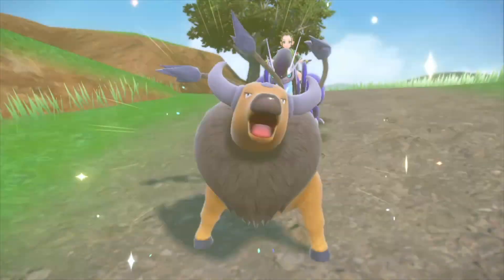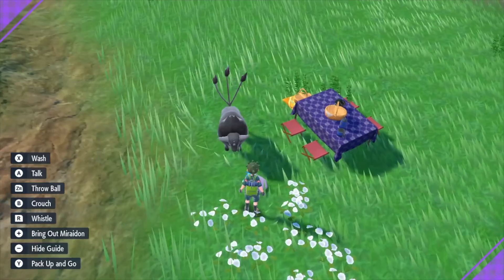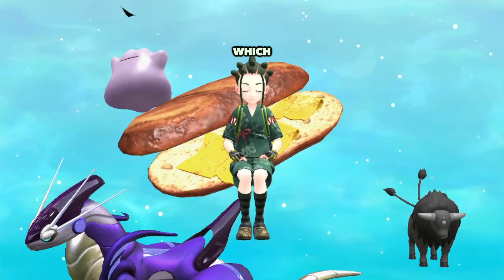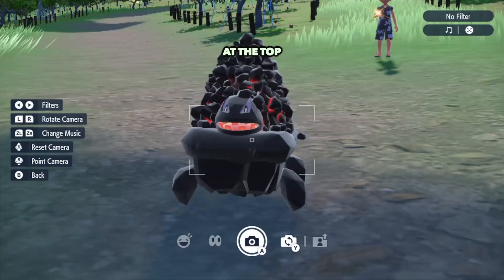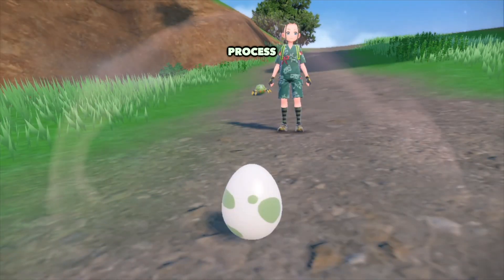You can also hatch a Kantonian Tauros using a Paldean Tauros in the Kitakami region. Just get a Ditto and breed it with a Paldean Tauros. Make sure you eat a sandwich which increases the rate of eggs popping up. Search your basket, put the egg in your team, and make sure you have a Pokemon with Flame Body at the top of your party — I used Carcowl for this one. This will make the hatching process a lot faster.